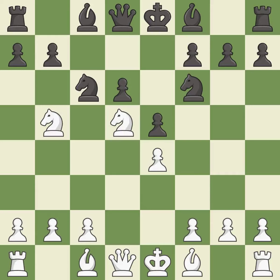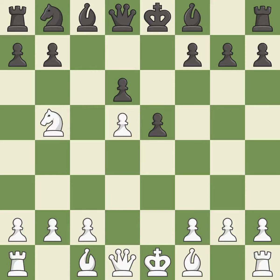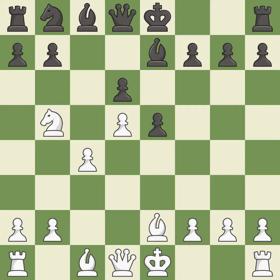Nd5 moves the knight to the center of the board where it attacks the knight on f6 and threatens Nc7+. This is an equal trade and the only good move. Taking back puts the knight on a safer square. This activates a bishop by developing it off of its starting square, getting it into the action.